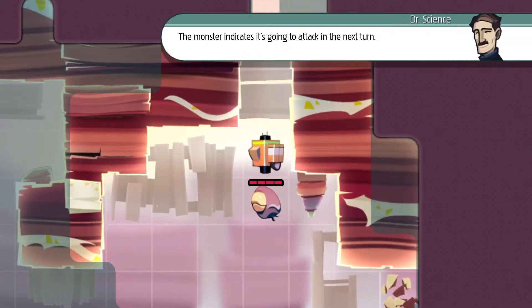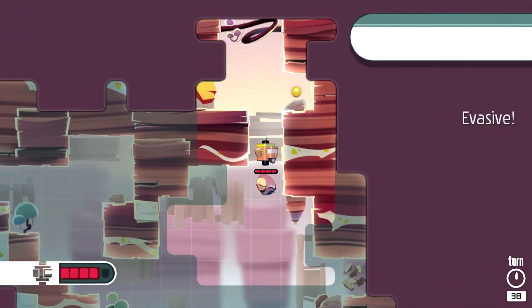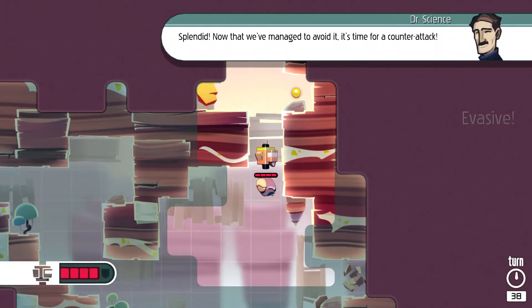The monster indicates it's going to attack in the next turn. Let's move the vessel so we won't get hit by this creature, shall we? Splendid! Now that we've managed to avoid it, it's time for a counterattack.